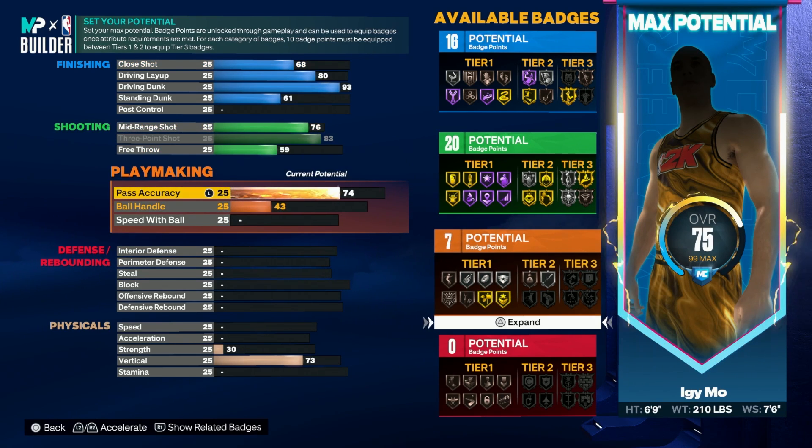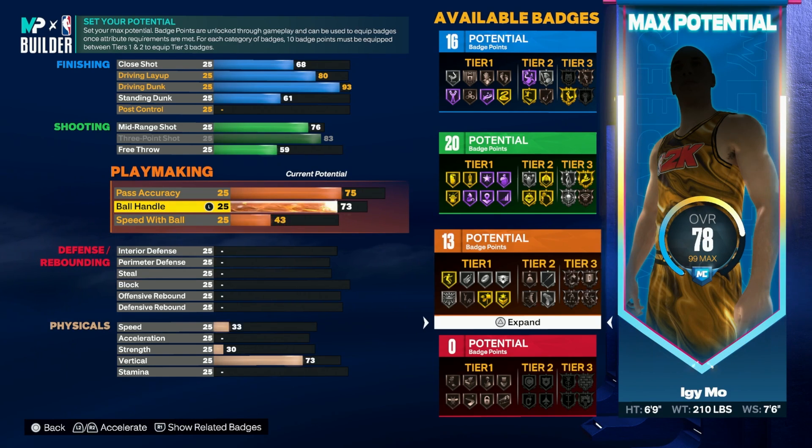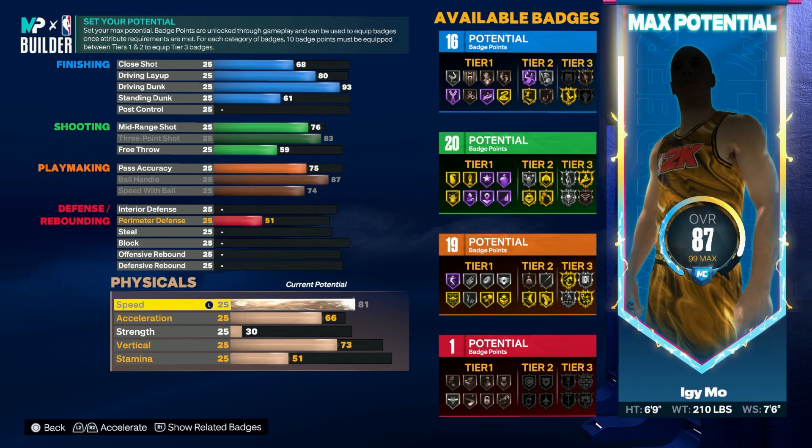For playmaking, put your pass accuracy to 75 — that unlocks the LeBron James passing style, which apparently gives faster passes. I've heard it from a lot of people so I trust it. Max out ball handle and speed with ball, which gets you an 87 ball handle — amazing — and a 74 speed with ball. Speed with ball is mainly affected by dribble style, which affects how your player speed boosts. Being 6'9 you cover more ground anyway, and if they catch up you can dunk on them.